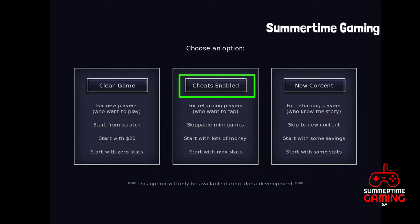The next option is Cheats Enabled. If you click on Cheats Enabled, you will get maximum money — that is unlimited money — and your stats will be full. You can also skip the mini games which are in the game.